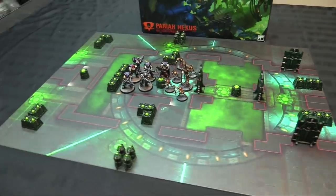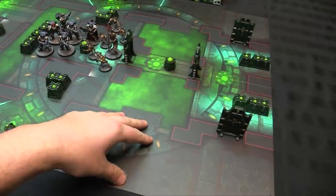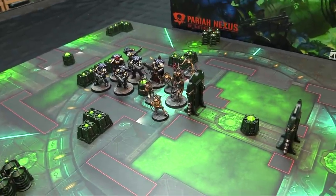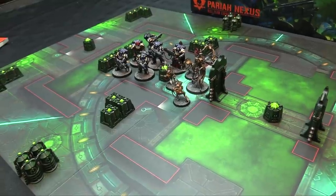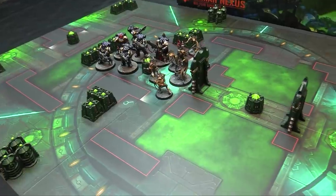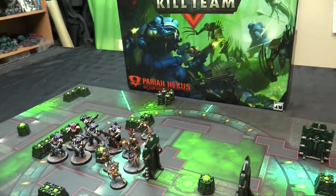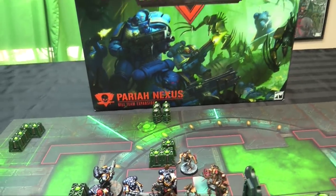This box does have some of the DNA from Kill Team Arena. You have a double-sided mat in hard card, and this is one of the two sides available. It gives you a variety of different missions to play through, and each one has a different set of instructions for the terrain. What it doesn't come with is dice, measuring templates, or the core rules for Kill Team. So this is literally an expansion - it says right in the box, Kill Team Expansion. You need the core Kill Team rules to play this game.